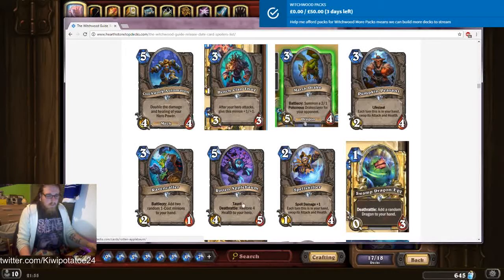Rotten Apple Bomb: taunt, deathrattle restore full health to your hero. Yeah, that's not bad. It restores a bit of health and gets in the way, so it probably saves you five damage as well — which is never a bad thing. Saves you five damage when it dies and restores you four — that's nine health this thing has helped you with. Seems pretty decent. Don't think it'll see constructed play, but I can see it happening in arena.